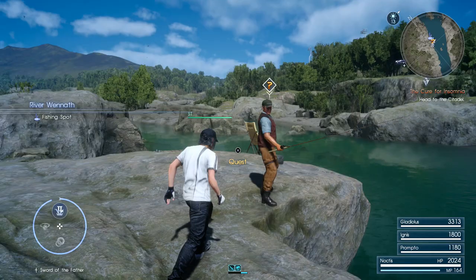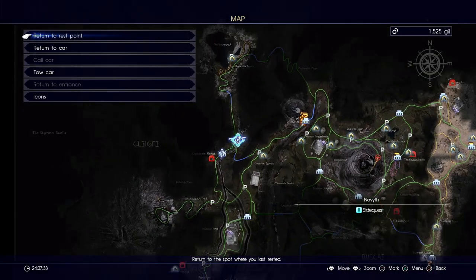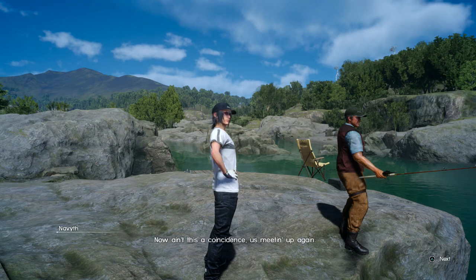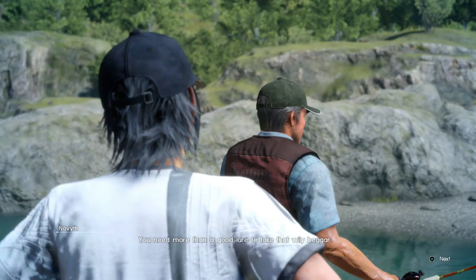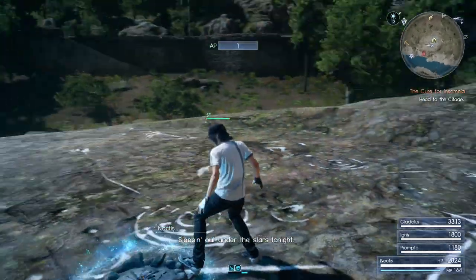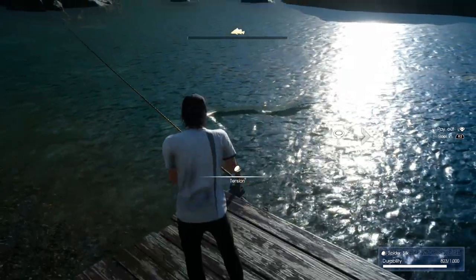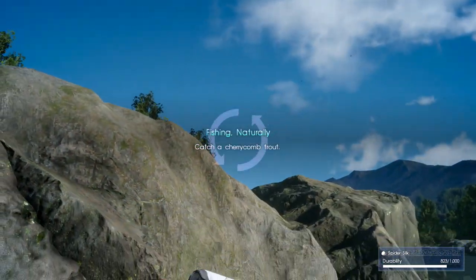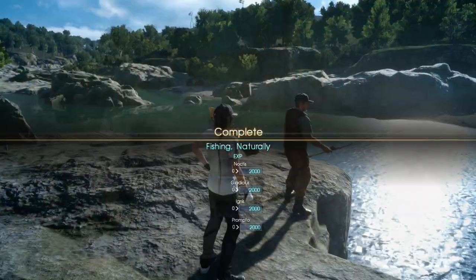The second place we're going to find Navyth is all the way up north where the river is split into two. This time he's going to ask us to catch a Cherry Comb Trout. The only special condition is that it needs to be either really early in the morning or in the afternoon. To be safe, you should camp right next door and come down to the river as soon as you wake up — that way you know it's morning. It's a pretty easy and common fish to catch as long as it's morning time.